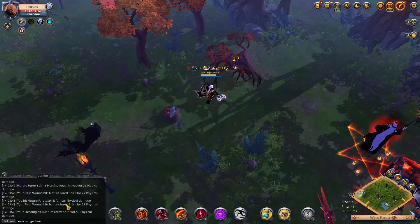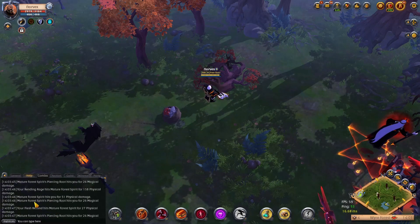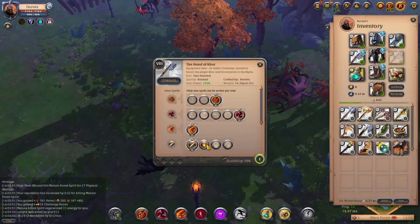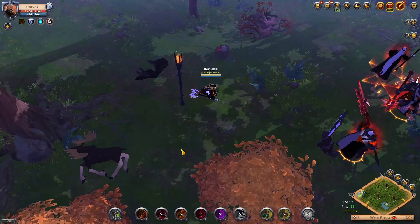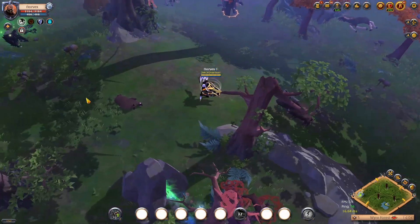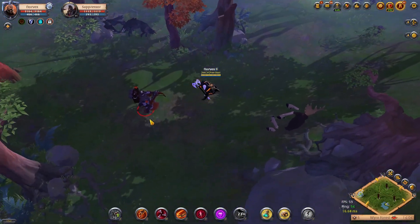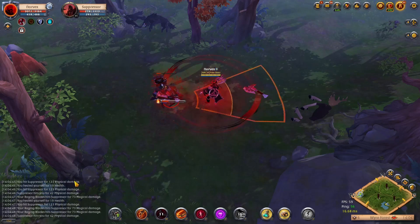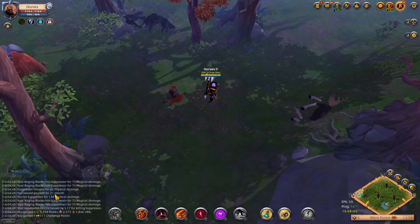Deep Cuts isn't super useful because it's a single target skill, and axes aren't really the choice for single target damage — axes are all about AoE and damage over time. The next passive is Life Leech. Every time you auto attack, you heal for 15% of the damage you did in that auto attack. It's very good for fame farming, soloing boss mobs, or something along those lines. It also scales with damage buffs — you can see here I cast my Raging Blades and I heal more life because I have a damage buff.